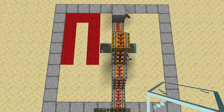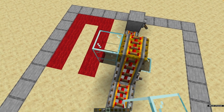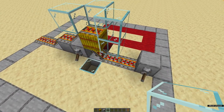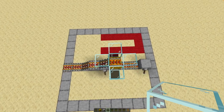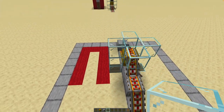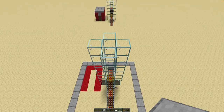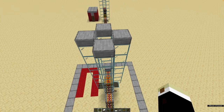Then we take glass — it doesn't have to be glass, it could be any material — and we tower up nine in a pattern like this. That's three all around now. We move that one again, so this is the pattern, and we tower up nine from the ground: one, two, three, four, five, six, seven, eight, nine. We do this on all the sides.